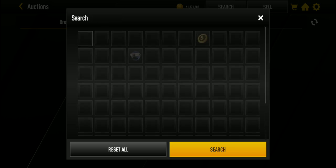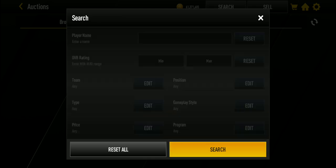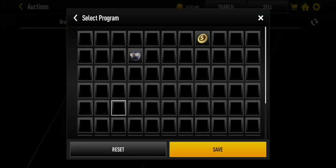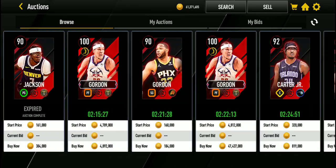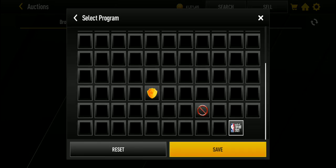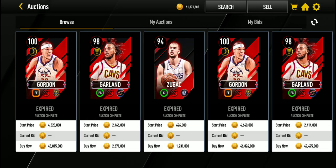That's a pretty big thing that NBA Live Mobile needs to fix in the auctions, because they always do maintenance anyway. In the past, they have been able to fix this stuff, but they haven't fixed this for years. Last season or the season before, I believe it started. In Tip-Off it's still showing the 2021 logo, so it might have started there. But yeah, that's basically it on the glitch. Thank you guys for watching — we're out.